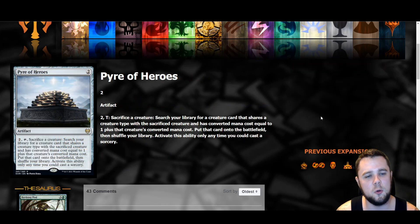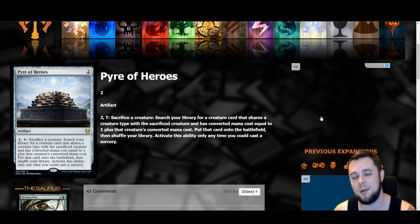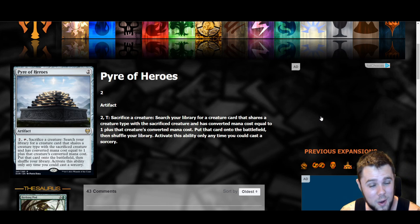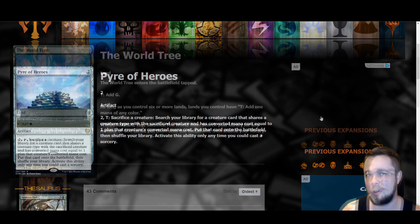Path of the Ronin is a two mana artifact — basically a birthing pod-ish card. Pay two and tap it to sacrifice a creature; search your library for a creature that shares a creature type with the sacrificed creature and has converted mana cost equal to or one more, put that on the battlefield, then shuffle. Activate only as a sorcery. I don't know if it's quite good enough, but effects like this always seem to see some play. It would be broken at instant speed, so sorcery speed is fair. With changelings in the format, there's a lot of potential to build around this.